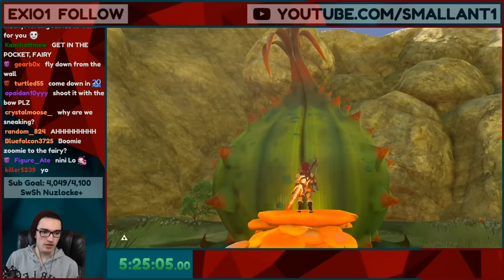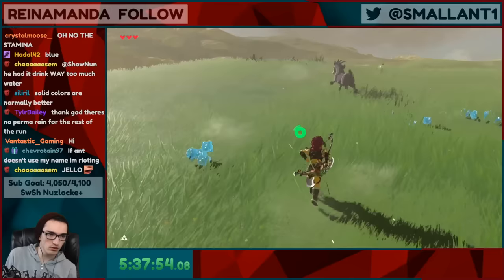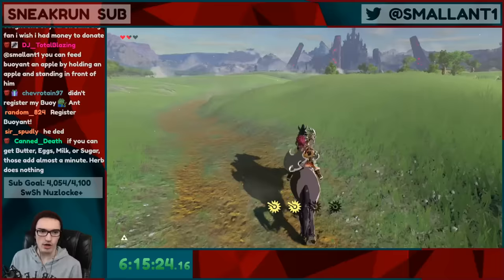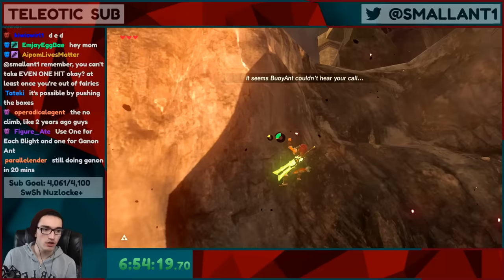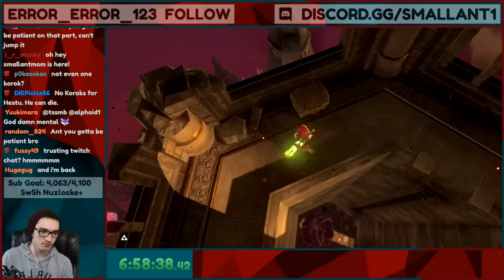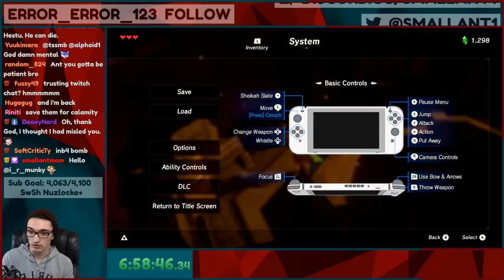Come here little buddy — there we go, we got it. Let's open this thing up. Lynel horn — yes please. We got one. Register Buoyant — I'll call this horse Buoyant because this man can float. Someone says I can get five ancient arrows just by climbing up — one for each blight and one on Ganon. I feel like the hard part is probably just going to be Calamity Ganon. Five ancient arrows — save them for Calamity.